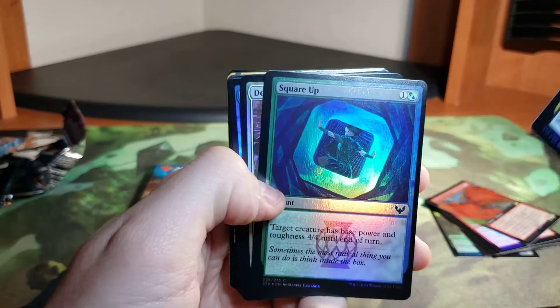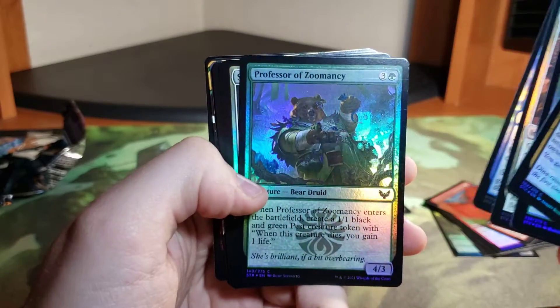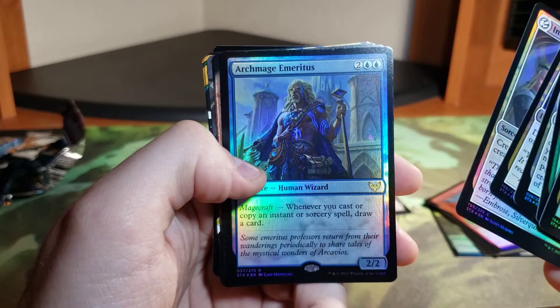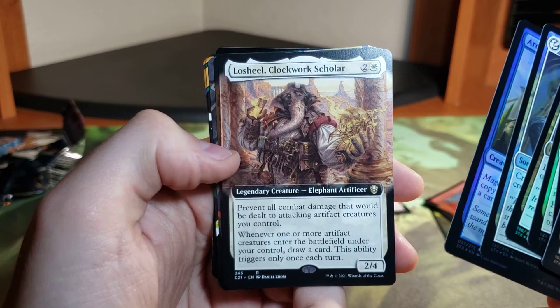Infuse of Vitality, Square Up, Defend the Campus, Barog BeFuddler, Professor of Zumancy, Show of Confidence, Fracture, Inkling Summoning, Archmage Emiritus.